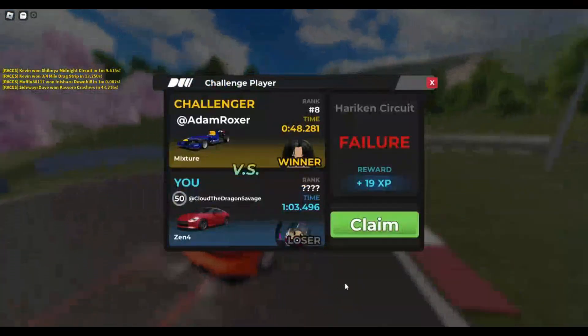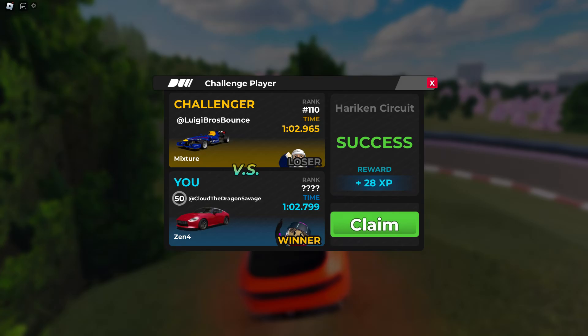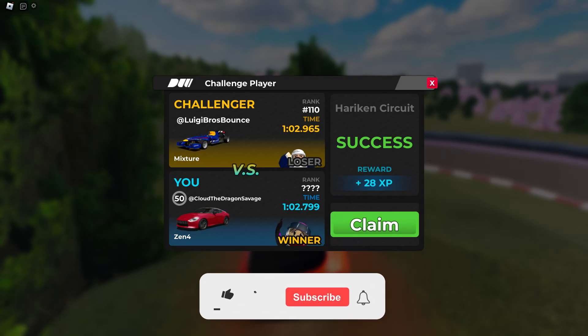All right guys, looks like you can get a doable one minute 3.4, but I'd also like to say you can get a doable one minute 2.7 on Hurricane. Let's move on to the next race, which is Speed Avenue.